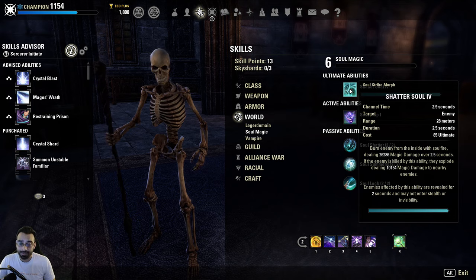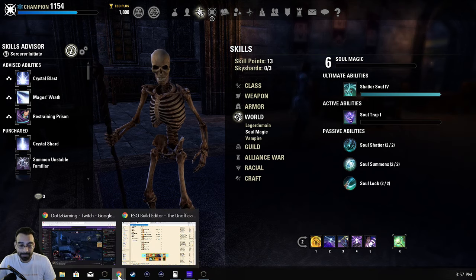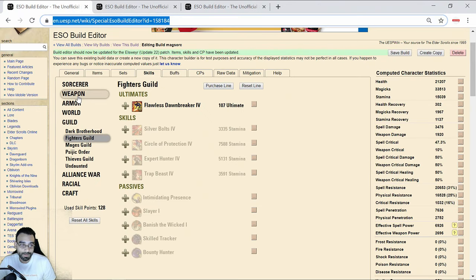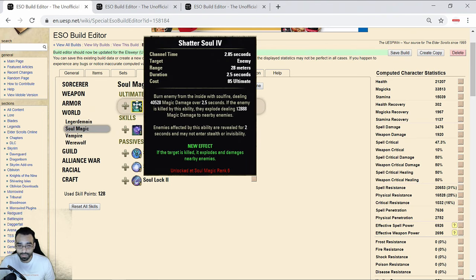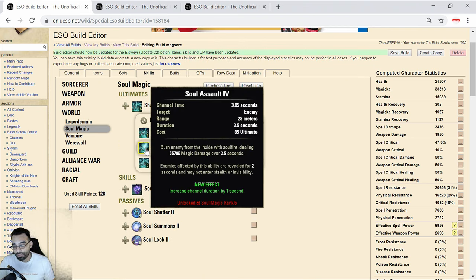Things like Soul Assault used to be bad - now it does ridiculous amounts of damage. Looking at a magicka Sorc build, Soul Assault does 40,000 damage. I picked this morph because I like the explosion, but you could go with Shatter. This is why it's getting nerfed - from only costing 85 ultimate, which is nothing. You literally have it up every 20 seconds, secure a kill or two and it's back within another 10 seconds, literally channeling somebody with another 56,000 ultimate ability.